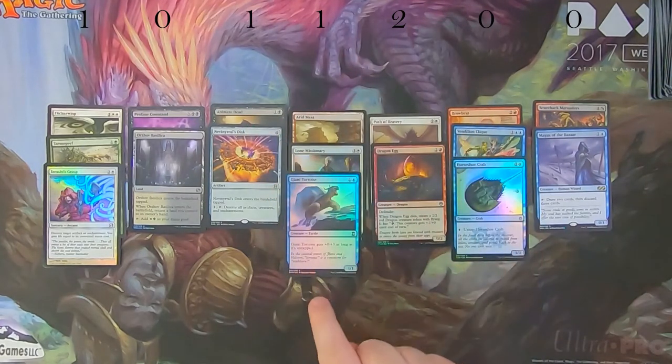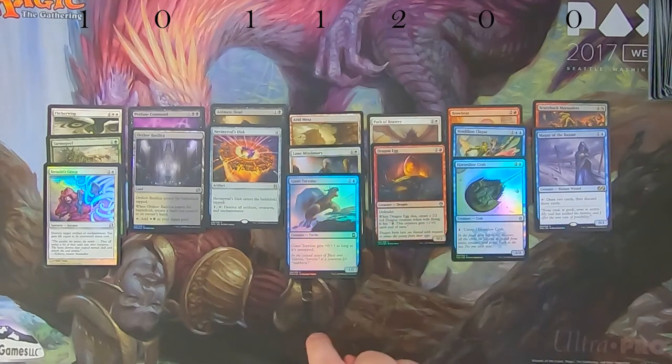It looks like Modern Masters 2013 took it this week with Tarmogoyf. MM2017 only had two votes, so those two people would have had a chance if 2017 had won. But about 10 folks voted for Modern Masters 2013, so we need to find some basic lands we can write on for the draw. Some are harder to write on due to the coating from the Japanese printers.